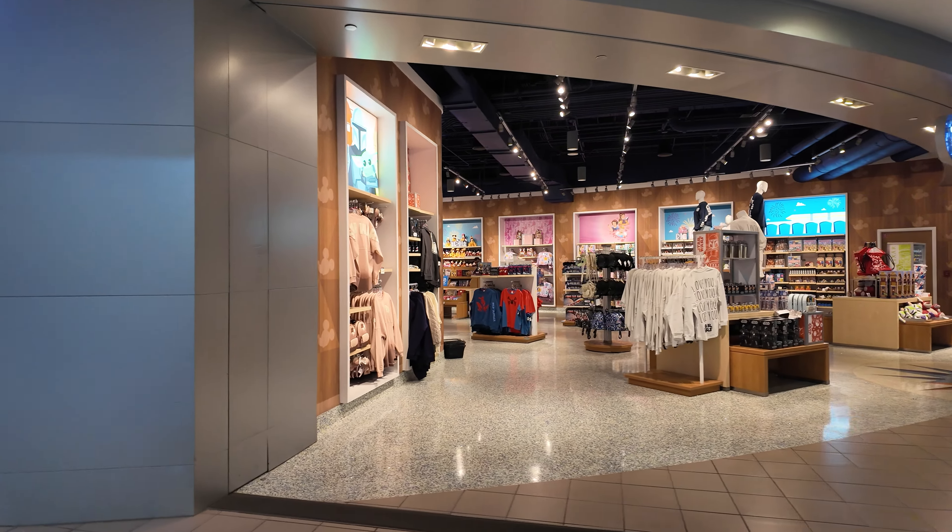We're in luck — we're flying Delta and the check-in is just around the corner. We've also got Sky Priority, so we can check in on the right. Check-in was a breeze. We're just passing what I think is the last Disney store you'll see leaving Orlando. We're heading towards the train that will take us to the correct satellite terminal, and there we're going to look for lunch.